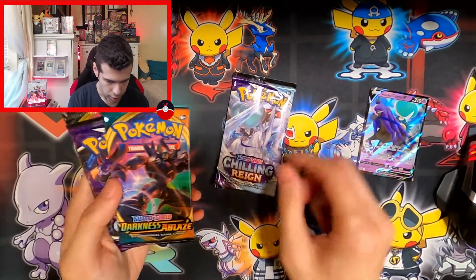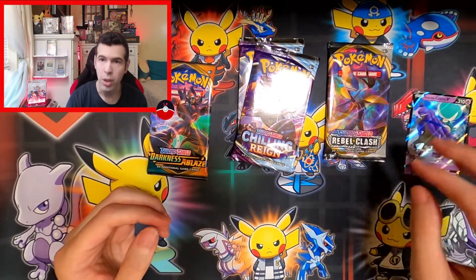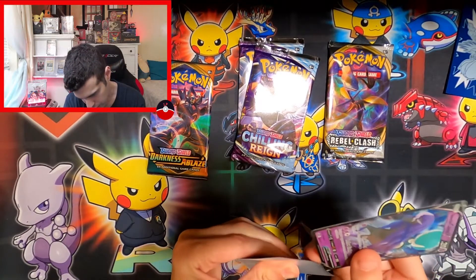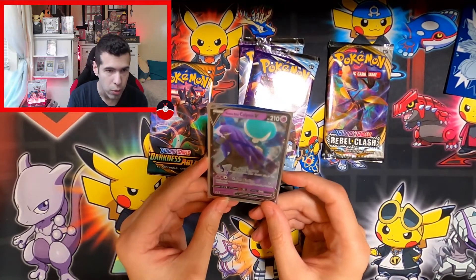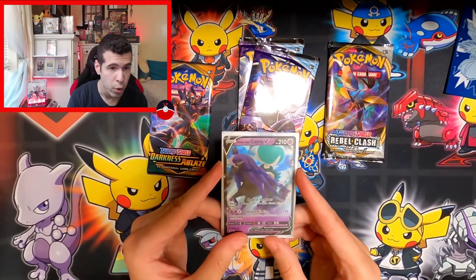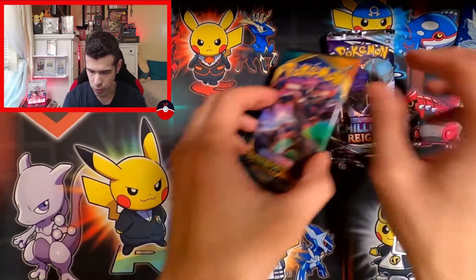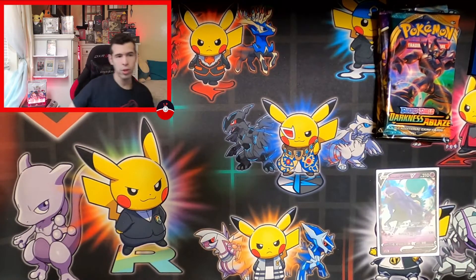We got Chilling Rain, one Darkness, Charizard, and Rebels for boss orders. This is a nice promo especially for those trying to get this card — very sought out right now. This box is definitely your go-to for this card if you want a budget version of the Shadow Rex.